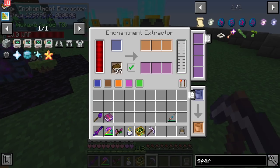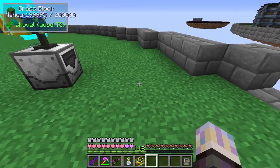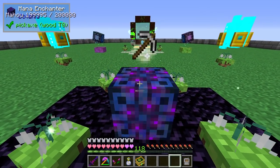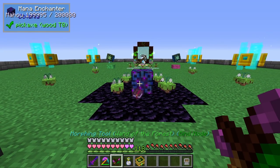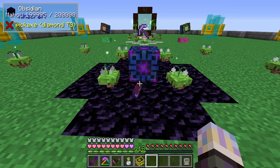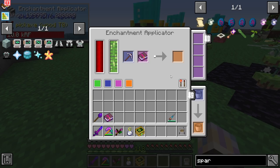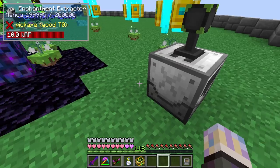Now we have Fortune 9. I'm going to go ahead and do some of this myself to show you the process. Go ahead and get rid of the old pick, grab this one, pump that back up, do that - and we're going to have Fortune 10. It actually doesn't take much time at all if you have a good mana setup. I have a pretty beastly mana setup now.